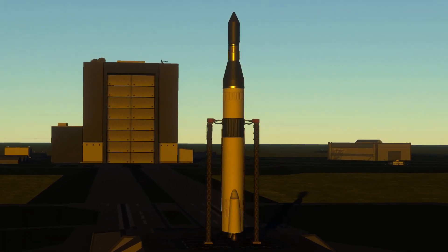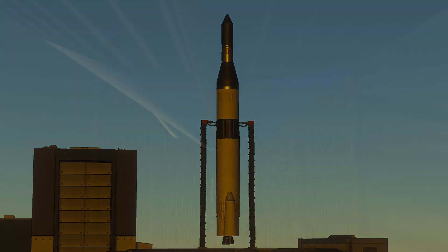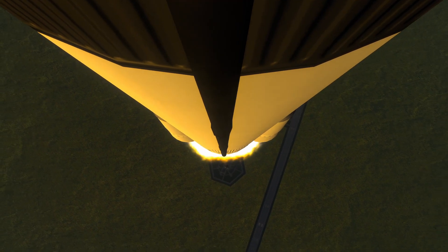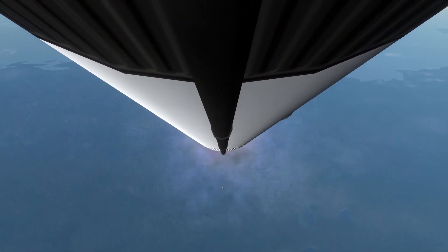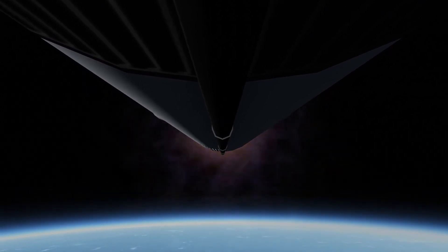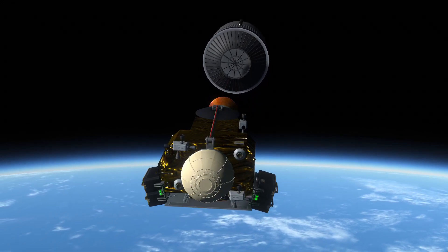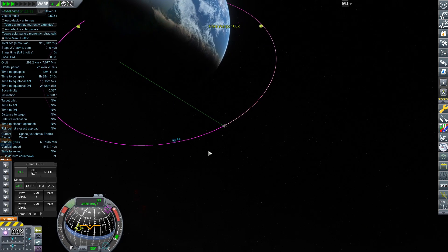We are going to be building some new rockets which will eventually lead to another lunar orbit attempt. This first rocket is the Raven 1 — our first step into getting things to the moon more easily is communications in low Earth orbit. As it is right now, we have absolutely no comsats, so there are some blackout spots that affect our trajectory to places like the moon and will definitely affect trajectories going to other planets — if our maneuver is in a blackout we simply lose that maneuver, and sometimes you only have one shot.